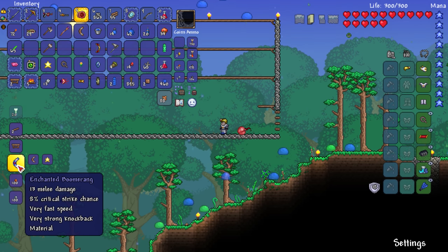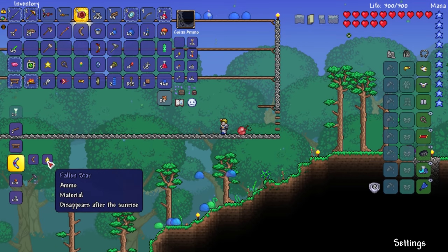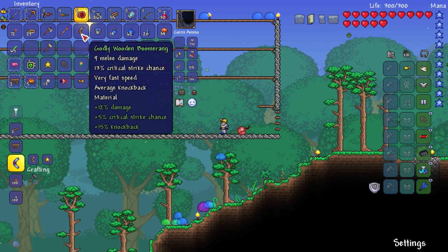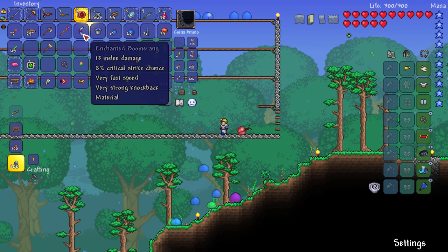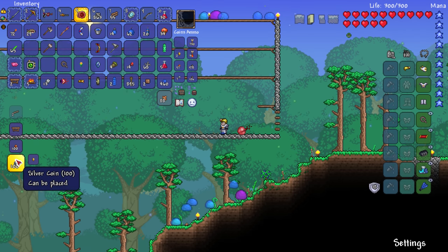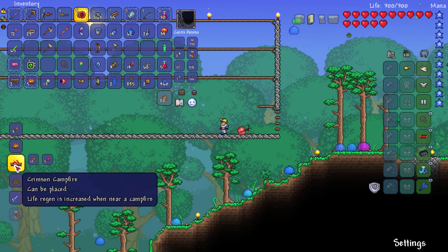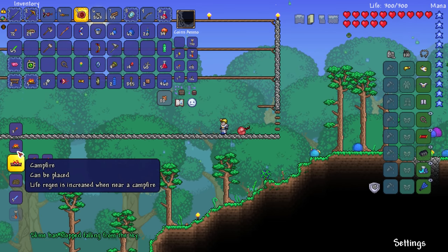Very strong knockback, very fast speed, 13 melee damage - which may be a chance to make it a little bit better or even worse, just like we had a really good demonic artery. Should we make it? It's going to be one fallen star and our boomerang. Godly wooden boomerang is nine melee damage, Enchanted is 13. What is it? It's just a regular enchanted one - still at 13 melee damage, 8% critical strike chance, very fast speed, very strong knockback. So that's cool. Slime has stopped falling from the sky.